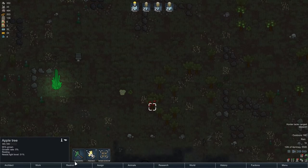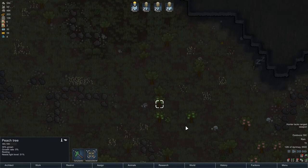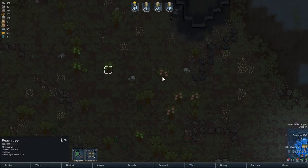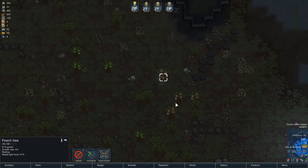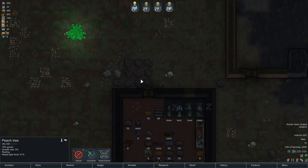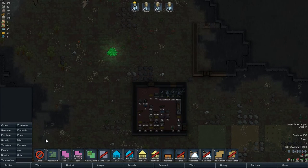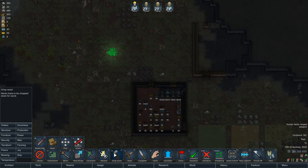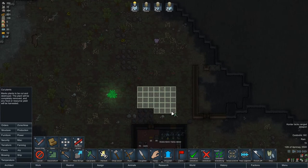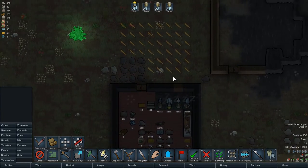That apple tree's nearly grown — let's get some food off that. We've got a peach tree as well. They're not hugely ready, but that one is. Let's try and cut some of the grass around here — maybe I'm going to be lucky and get some seeds and stuff from just normal plants. We'll see.